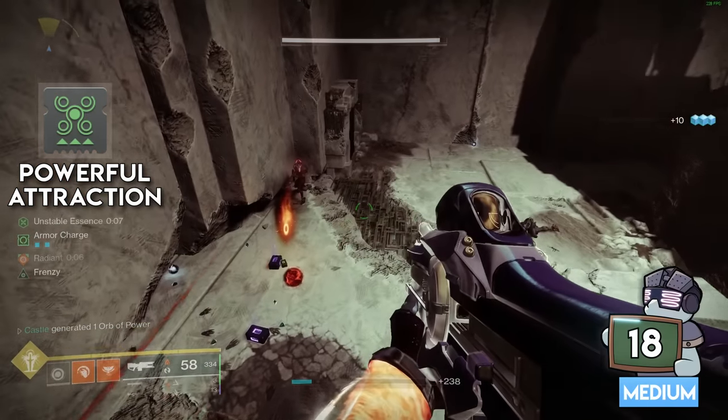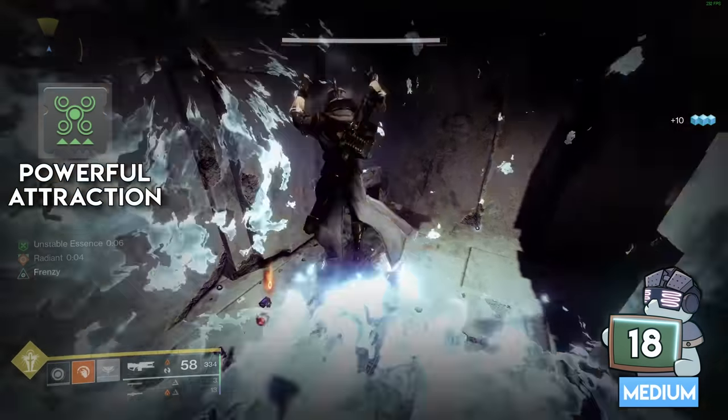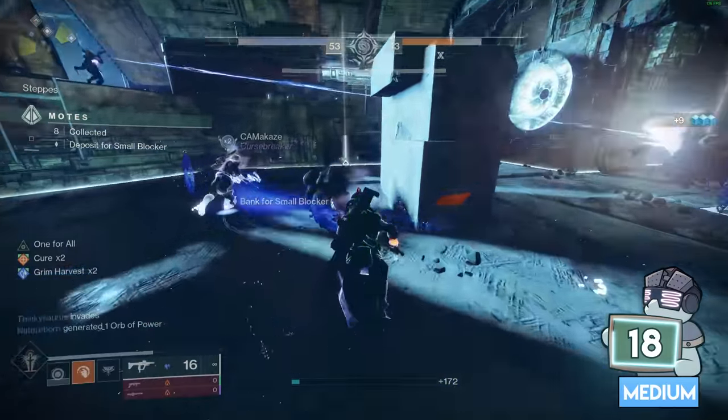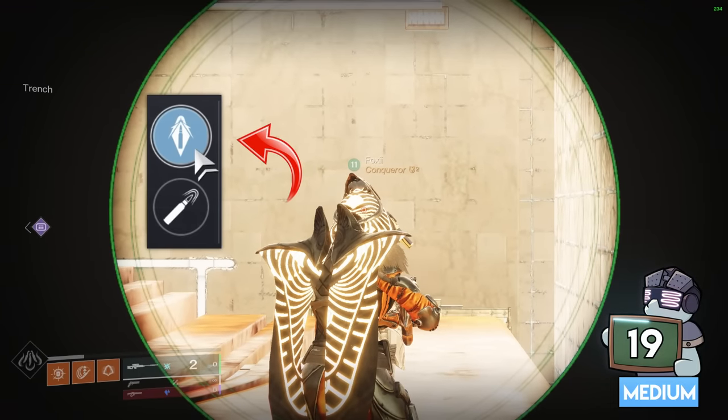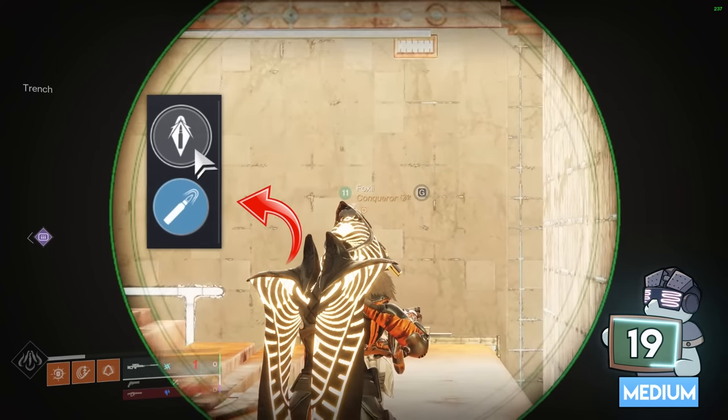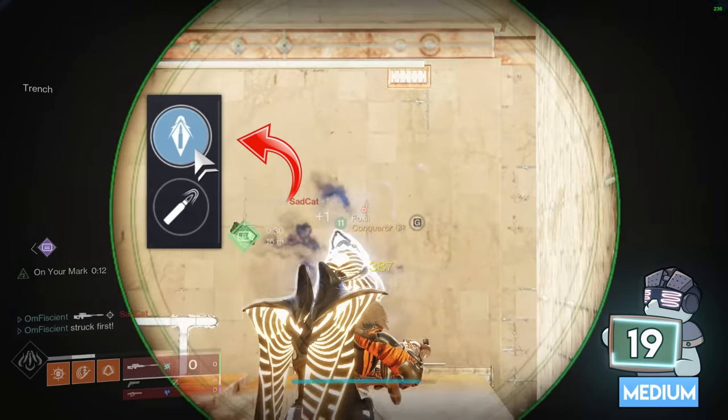The Powerful Attraction mod lets you pick up nearby orbs when you use your class ability, but did you know they also pick up motes of light and Gambit motes? Having armor piercing rounds on your weapon lets you shoot through teammates — so if you've got buddies who love to strafe in front of you during a DPS phase, consider this perk on your sniper.